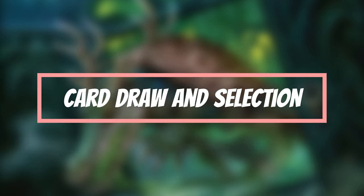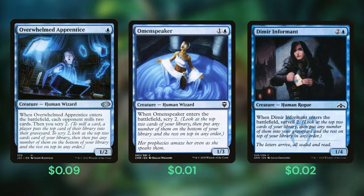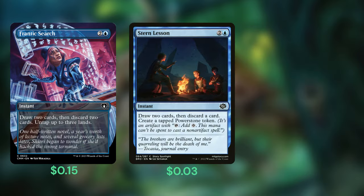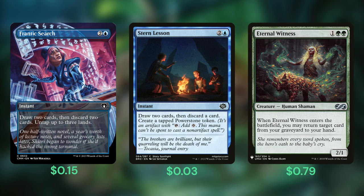Our last category is Card Draw. Since our commander can draw us up to 15 cards, it felt unnecessary to spend too many card slots on draw. Instead, let's look at card selection options to help us dig for the pieces we need. Overwhelmed Apprentice, Omen Speller, and Dimir Informant can help us dig for answers while also reducing the cost of our commander. Frantic Search digs two cards deep for essentially free, while Stern Lesson gives us card selection and helps reduce the cost of our commander's activated ability by creating a Power Stone token. Finally, Eternal Witness allows us to replay the best card from our graveyard, giving us a second use out of one of those mass bounce effects or recovering a key piece.